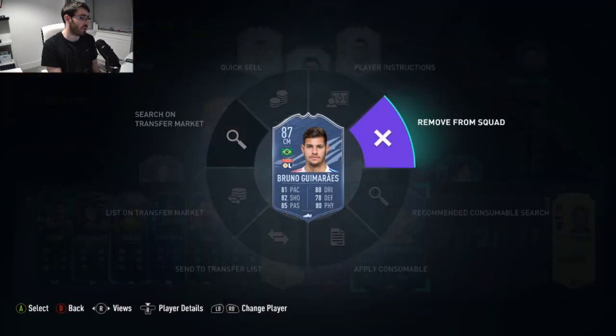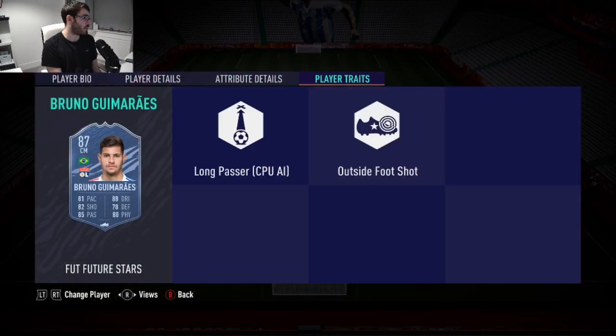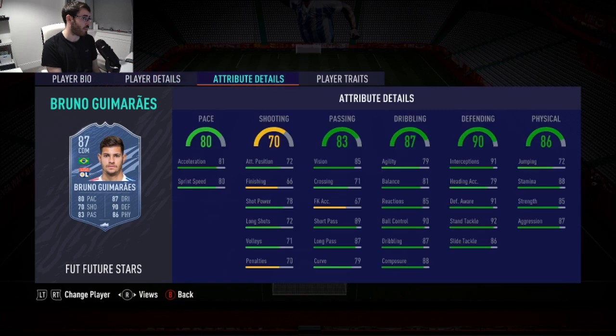So what does the other one have? The other was 3-star, 3-star with high-medium work rates. This CDM version has the same traits, and the work rate is medium-high — which makes sense because high-medium on a CDM card wouldn't be great. This one on the right has a lot more physicality — look at the strength increase. His defensive stats are obviously very good. His agility and balance isn't too much lower — only one less agility and one less balance, which is interesting. Their dribbling is very, very similar.